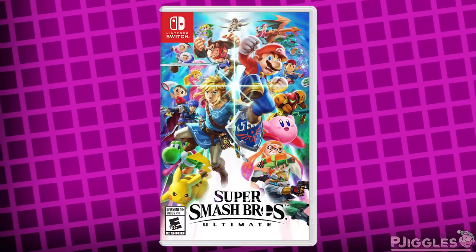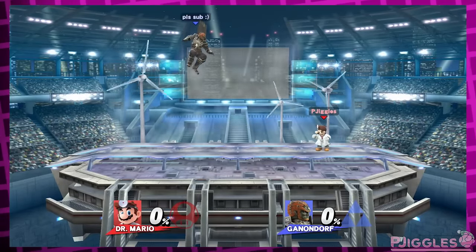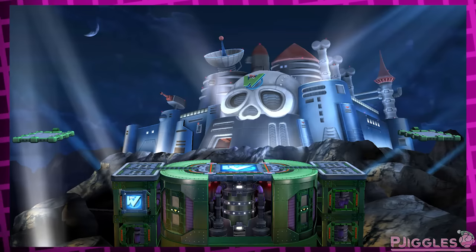One of the most requested new features before Super Smash Bros. Ultimate was announced was a way to turn off stage hazards. The biggest thing that sparked people's interest in a mode like this was the Wily's Castle stage in Smash 4.